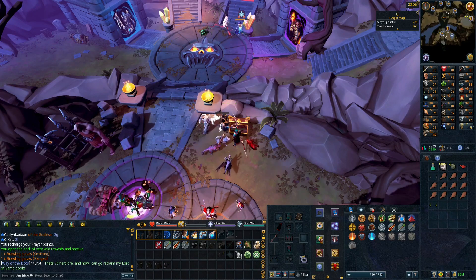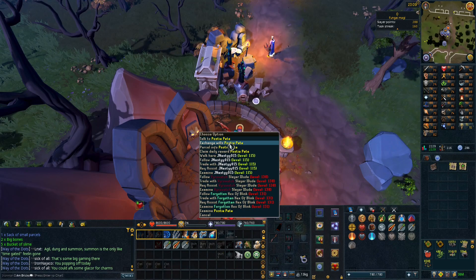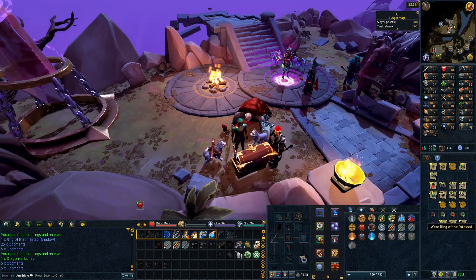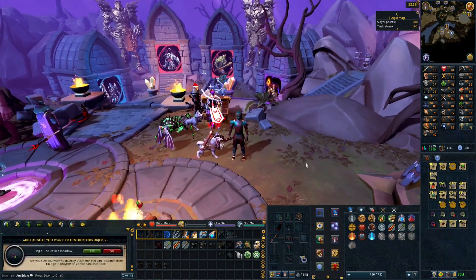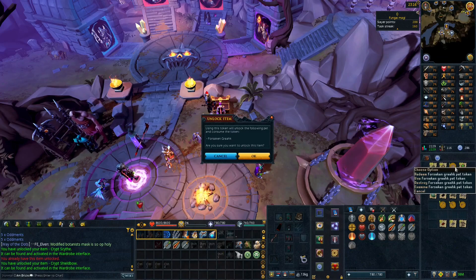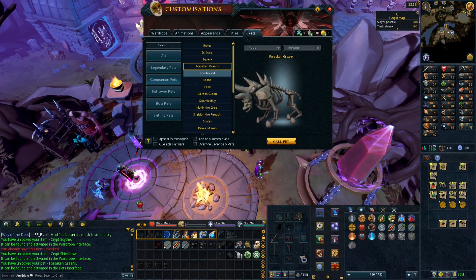I have a ton of last wills to turn in to Postie Pete - 22 large and 275 medium. There's everything we got: quite a bit of stuff, 144 tuna potatoes which is really nice, and infernal ashes. These rings do make you look pretty cool - I wish you could move around with them equipped. We also got a forsaken grack pet token - that's kind of neat.